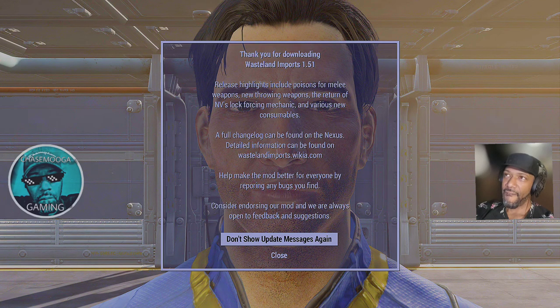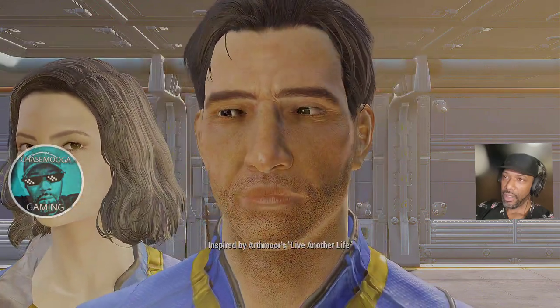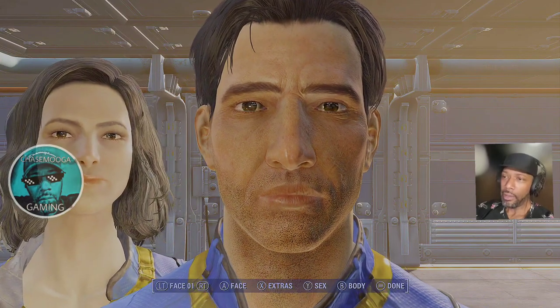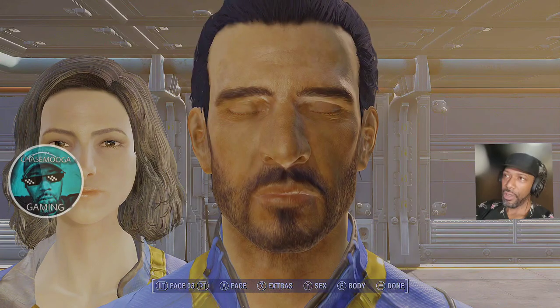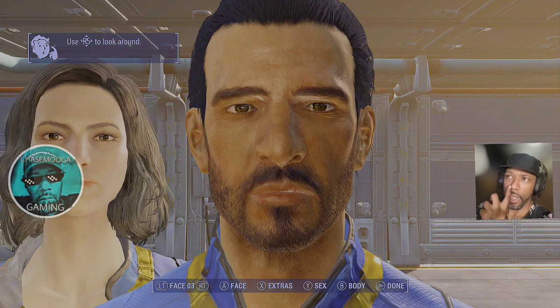I have a Wasteland Imports mod and it starts the game differently. It starts with 'You're gonna knock him dead at the veterans hall tonight, hun.' So none of that Vault-Tec calling. Let's go with the face that I usually go with — well, not quite the face I usually go with, but surprisingly close.